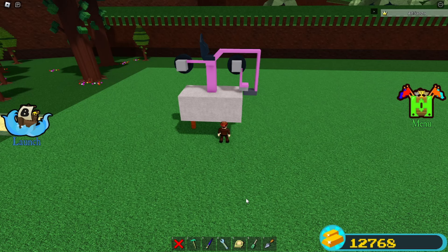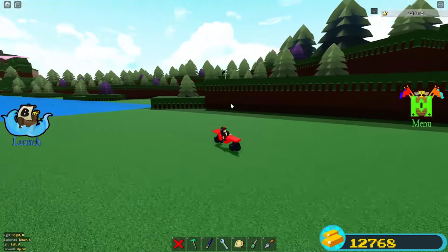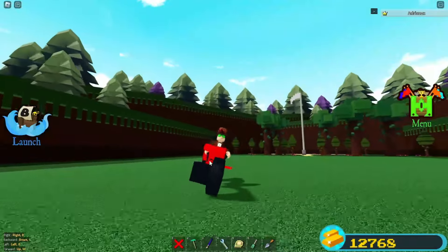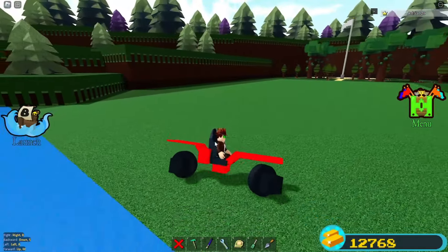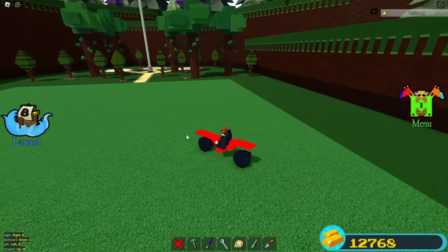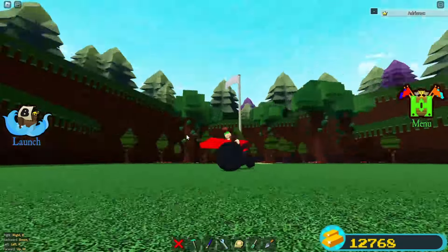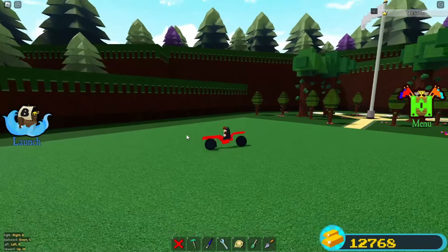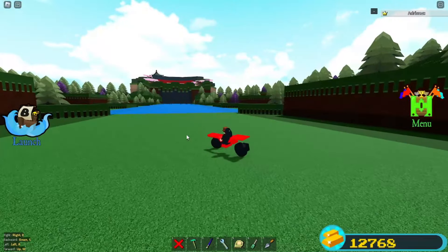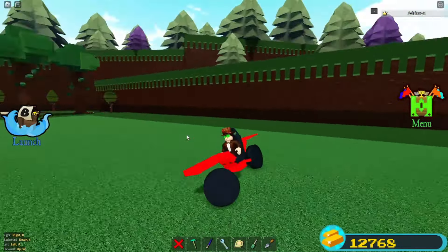I'm going to add a little bit more to it. Take a seat and now you've got yourself a super simple drifting motorcycle. Maybe it's not the best looking one — this design is kind of whack when it comes to aesthetics — but it works just fine. You can drift, it's pretty easy to drive, you can go straight, and you can also drift. You can even do wheelies or burnouts, and yeah, you can make yourself a super cool drifting bike.